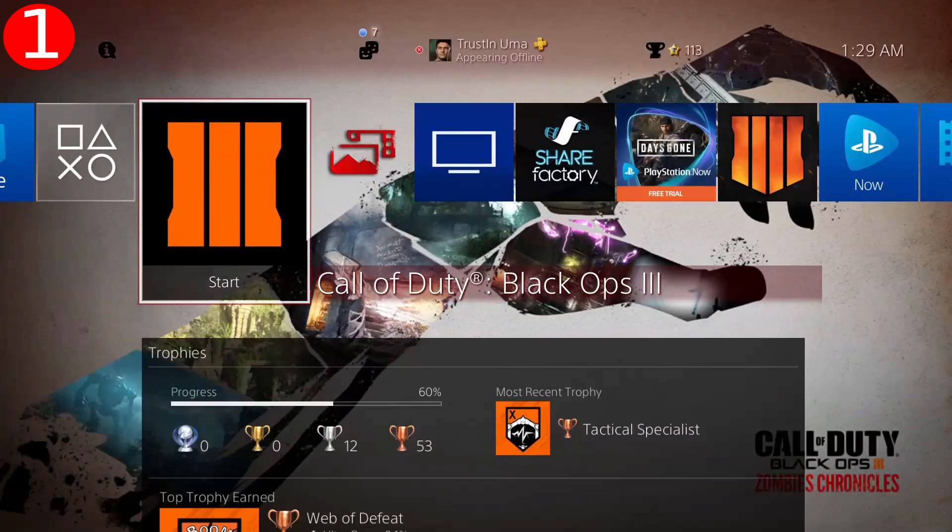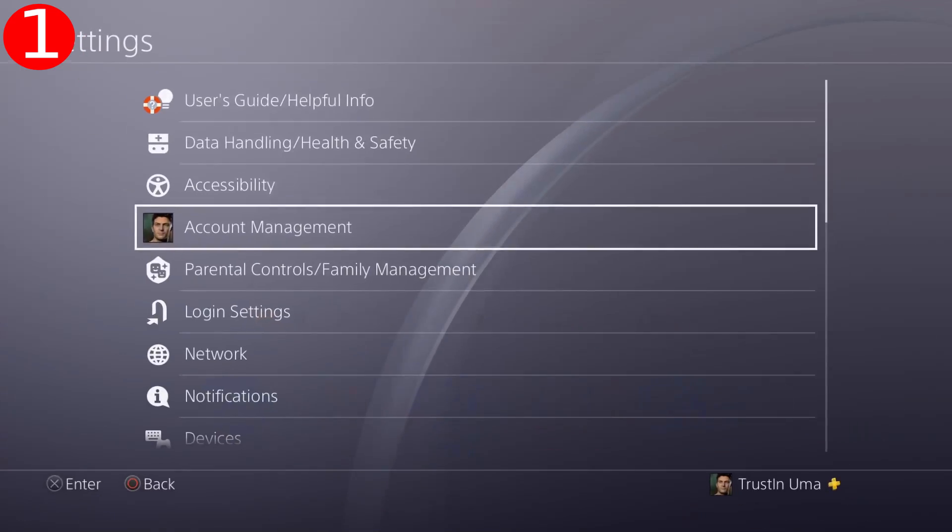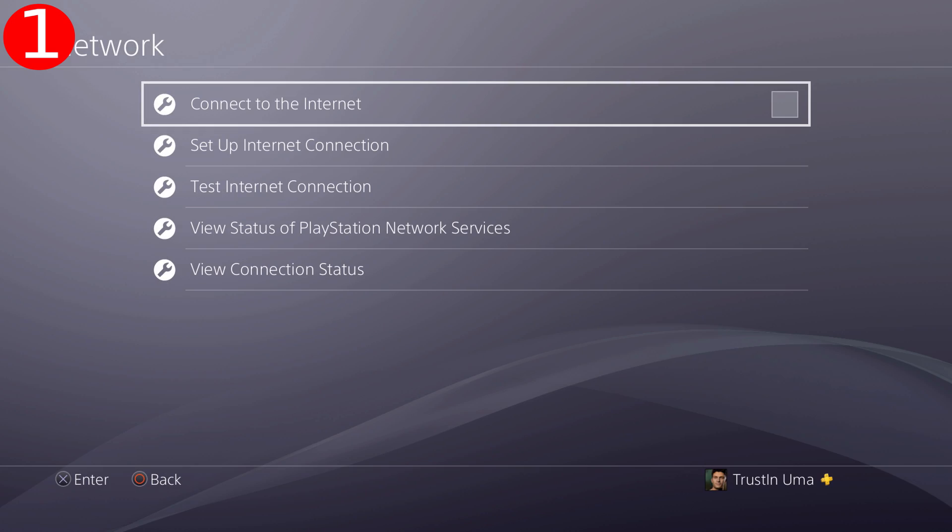The first thing you want to do is, with the account you want the glitch on, head on over to your console settings, click on network, and disconnect from your internet.